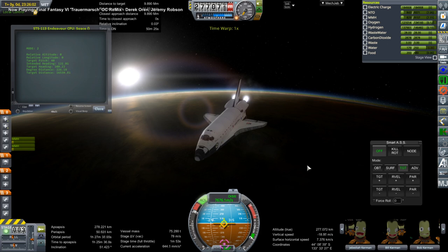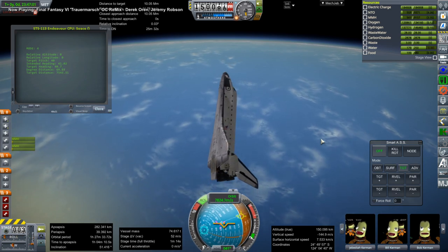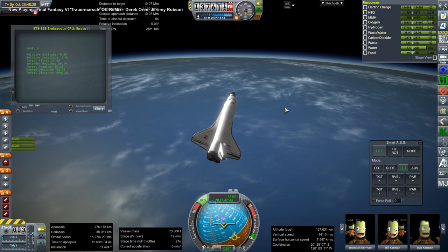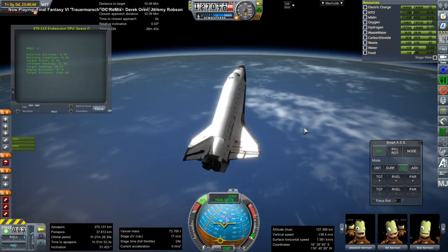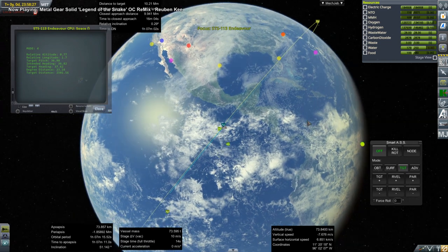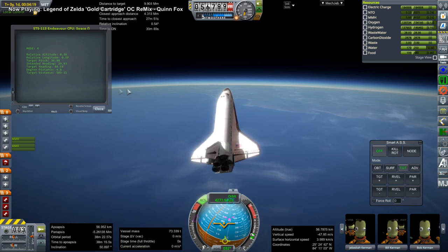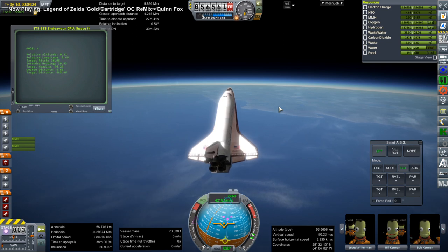It might be something about the docking port assembly getting in the way of the APAS docking port. Maybe it'd be better if I just disabled the docking node on that one and used an attachment node at the top of it. You can see how tight our fuel situation is right now — that's partly because of how much fuel the KOS script uses to do turns, about 30 meters per second, which is obscene. It also has this roll wobble — you can see it maxing out roll right now.